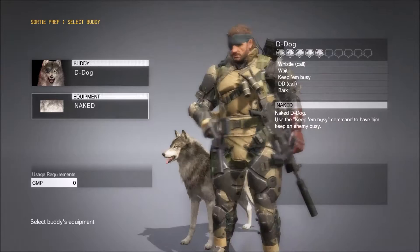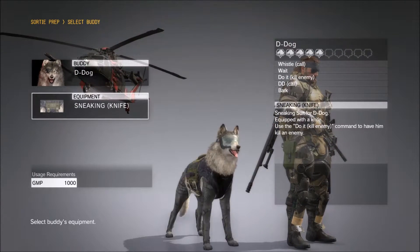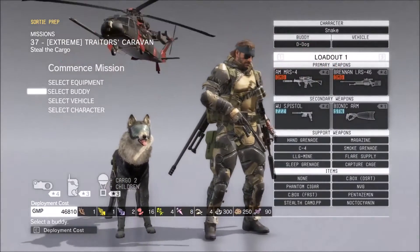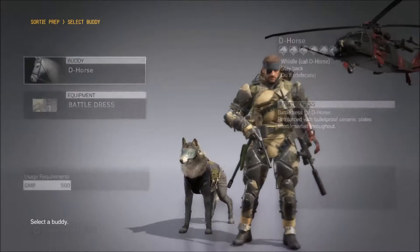Naked, he comes with like this as you know, and also with the sneaking suit it comes with this one. This is for the kill enemy and yeah, it looks like this. There is more and I'll probably show that in an upcoming video but for now I'll just be showing the ones I've got.